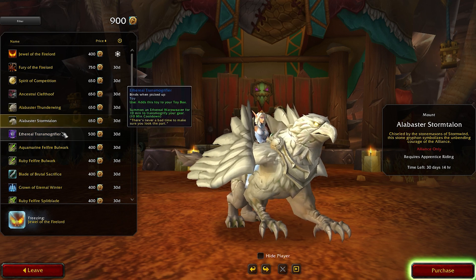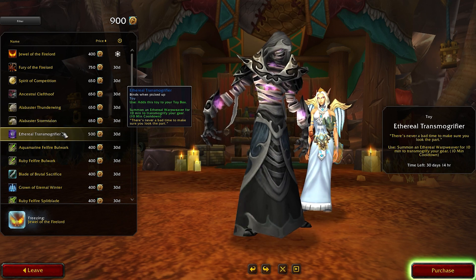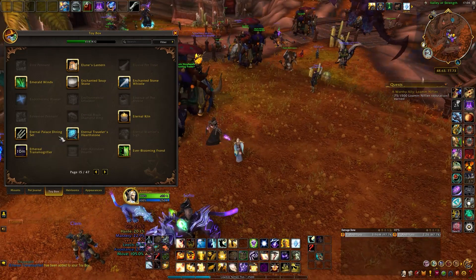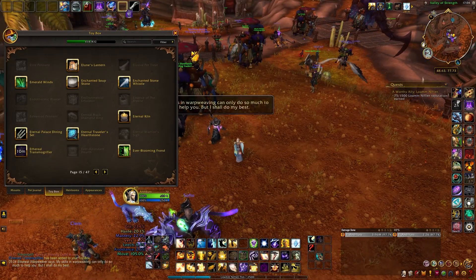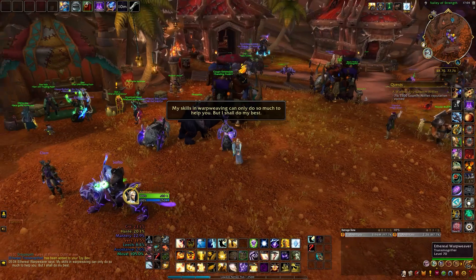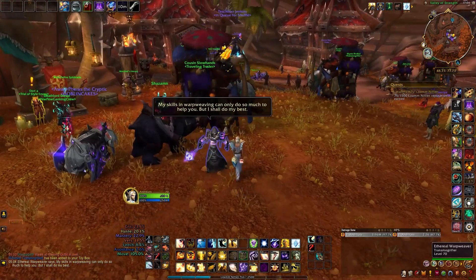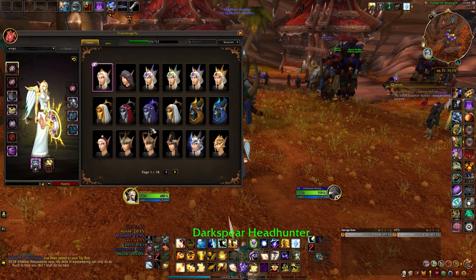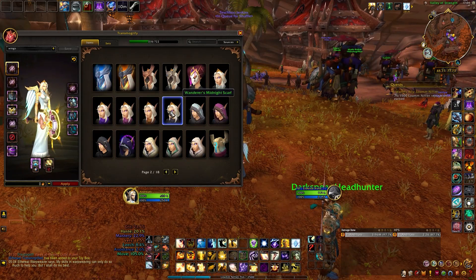Moving on to a slightly cheaper one, at 500 tendies, you can buy an Ethereal Transmogrifier. That's right, this is a toy and you can now summon a Transmog NPC to use his services. It has a cooldown of 10 minutes and he stays up for 10 minutes as well, so it's actually basically available always, and indoors too.